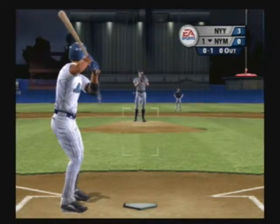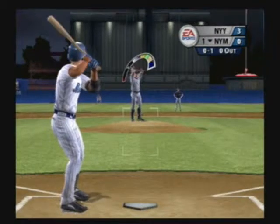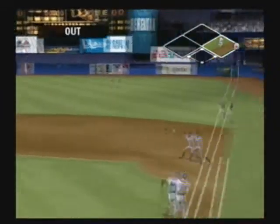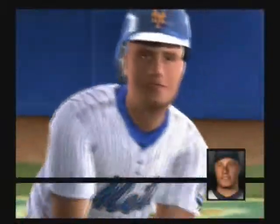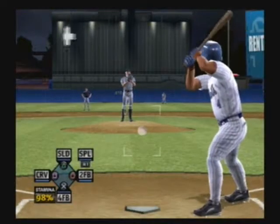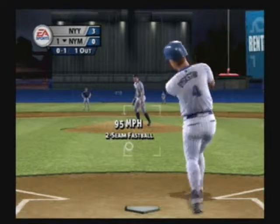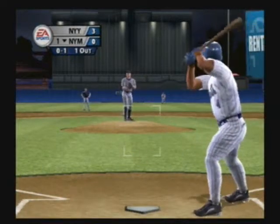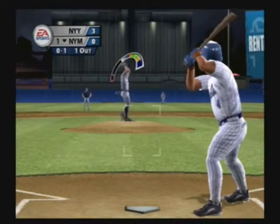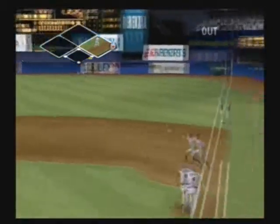When they throw that thing down around the knees, these hitters do not have a chance. Hit towards the shortstop. One out. He averages about four walks per nine innings — not terrible, but not great. The pitch is hit towards second. Two out.